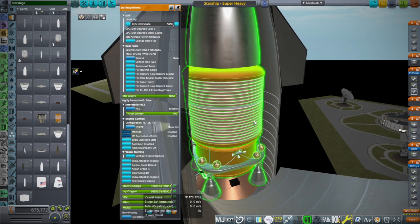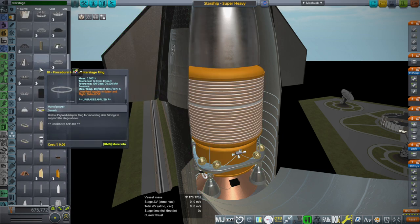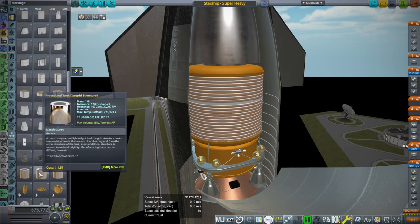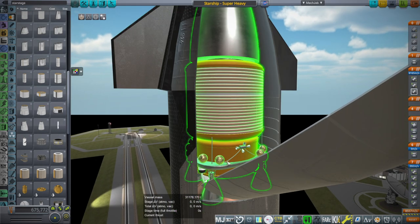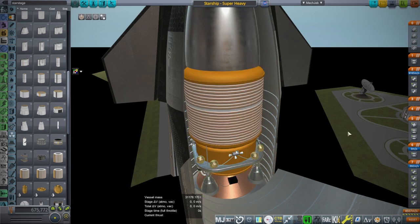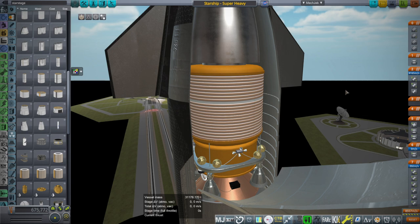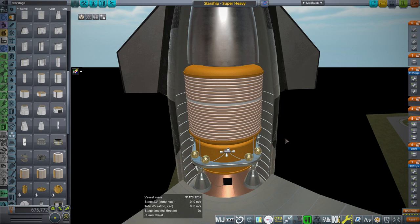I sized the dry mass based on procedural tanks — I took a procedural tank, used the ISO grid procedural tank with the aluminum-lithium structure, made the tank exactly this size with the same volume. Then added the RL10C-1-1s at the bottom and the RCS tanks and controller, and that's what the dry mass is. Just a parity with the procedural tanks — no shenanigans there.